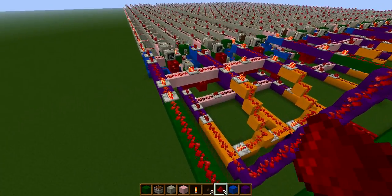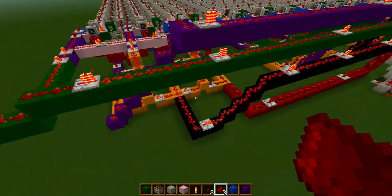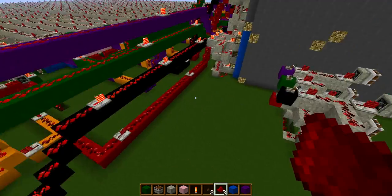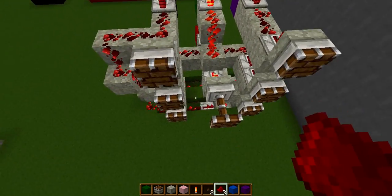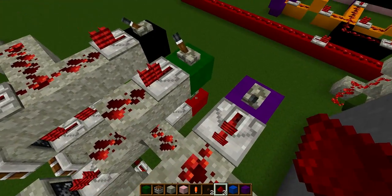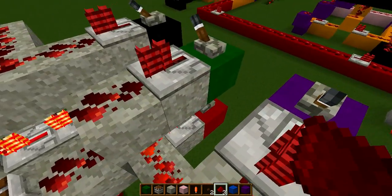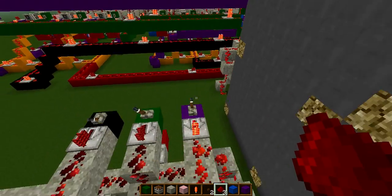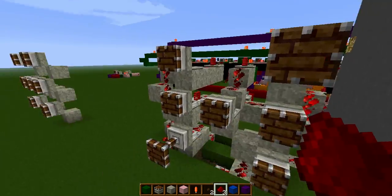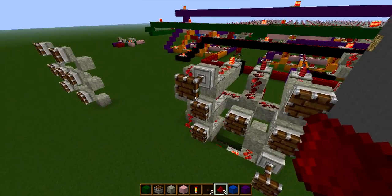The reason why there's all this wool is there are four different output options available. The green represents this guy here in the center. The red represents the middle guys on the outside. The purple represents these two cross-diagonal corner pieces. And then the black represents these two cross-diagonal pieces.